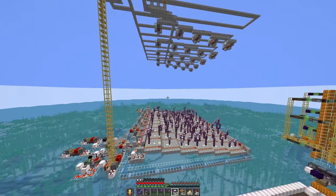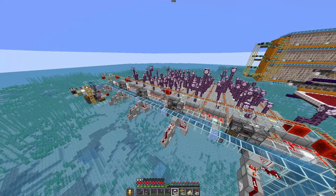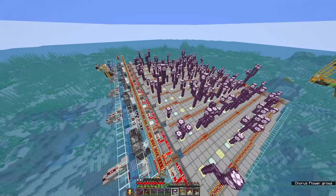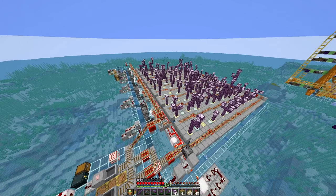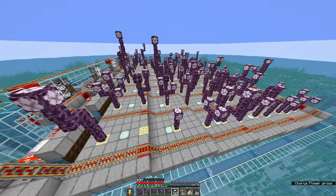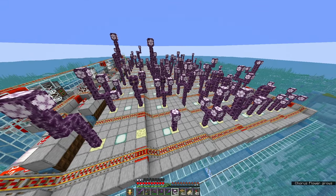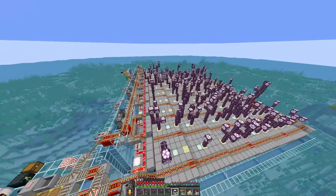It took me about three hours to build all this in survival, plus of course the time to gather materials, including the first chorus flowers. This is an original farm — I designed it from scratch. As for chorus fruit, there is a very nice farm by Ancolia that I'll link in the description that also uses TNT to loot the chorus fruit, but I believe my farm to be easier to build. Pretty much all of the other farms I saw were either very inefficient — involving manual steps and having low rates — or they were really complex to build. So I designed my own farm, which is reasonably fast to build while still giving me enough chorus fruit for my purposes.